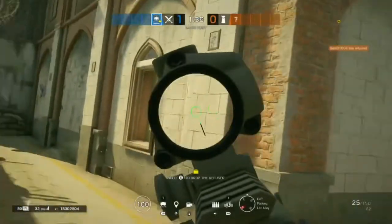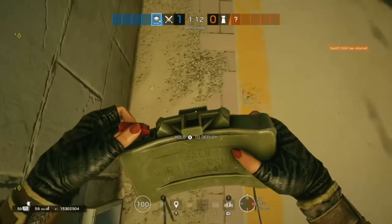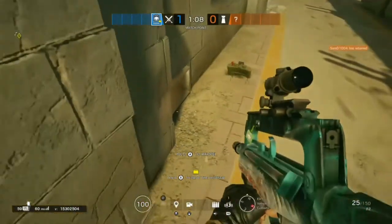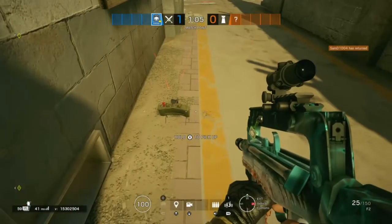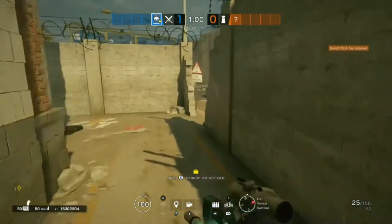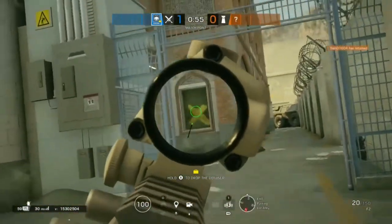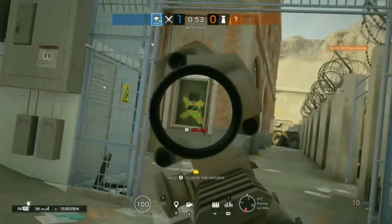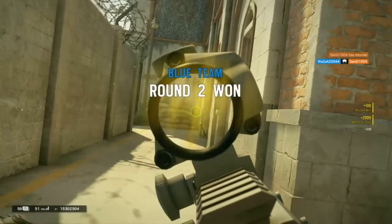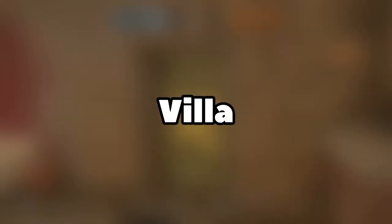This next claymore is on Border — and yes, this is before the rework, but that doesn't matter because this part of the map doesn't change. If you're trying to attack customs inspections and supply room, this window is a very common run-out, especially if you've planted on the window in the supply room and you're watching the diffuser. One thing you need to make sure of is that you don't put the claymore right in front of the drone hole so defenders can shoot it. As you can see, the claymore isn't visible from the drone hole.